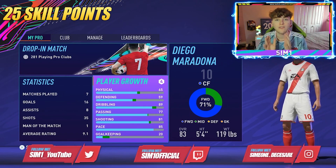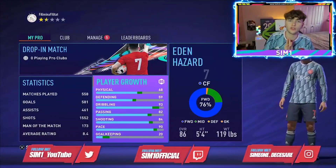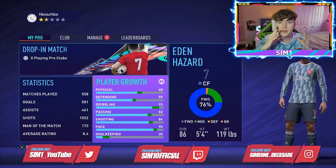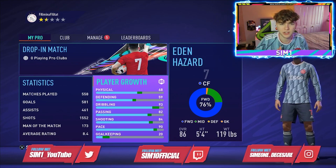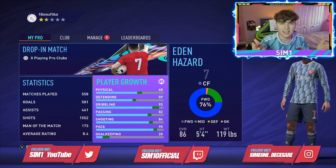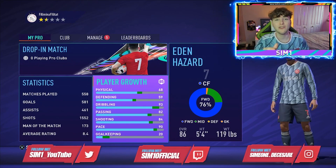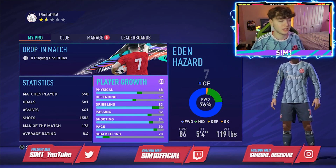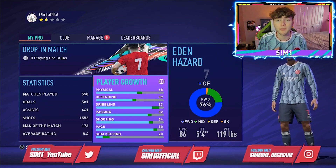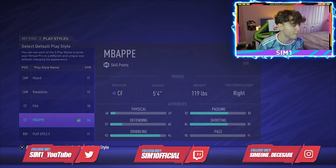Quick note: I just swapped back to my PS4 version and the 25 skill point build I showed you on PS5 is only 15 skill points on PS4. EA has some explaining to do, but if you're on PS5, that build is 25 skill points. If you're on PS4, it's a 15 skill point build. I'll quickly show what else to add for the PS4 25 skill point version.